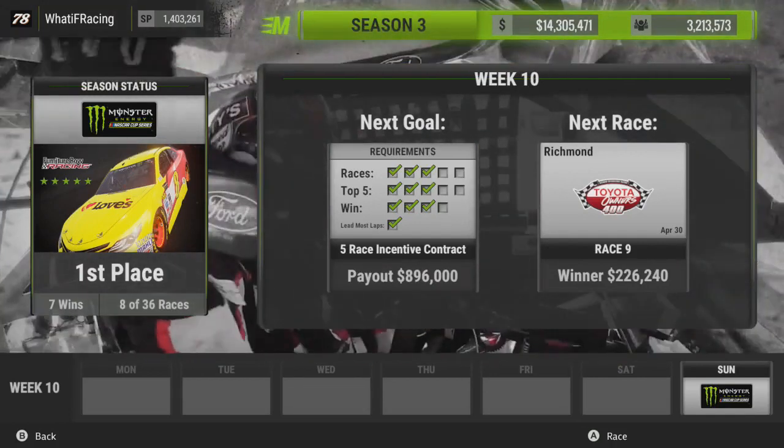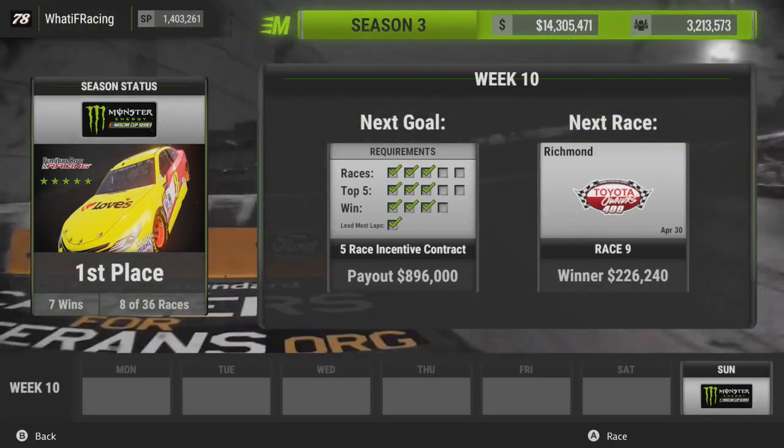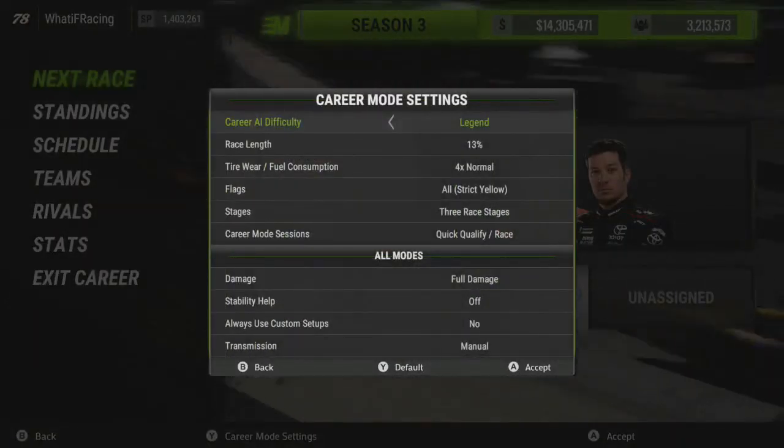Richmond might be the same sort of case, because it is kind of like a short track, so it'll be interesting to see how that plays out. Here's the settings: Legend difficulty, 13% race laps, four times wear.